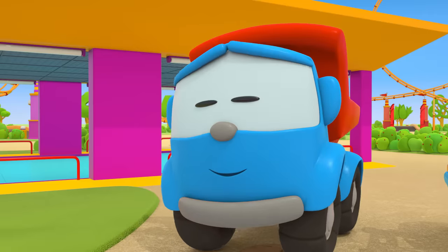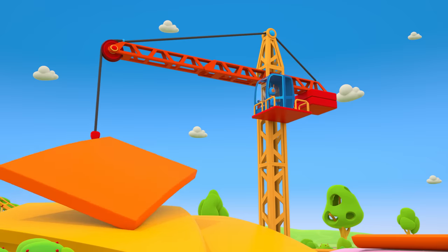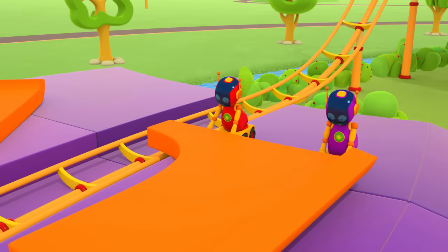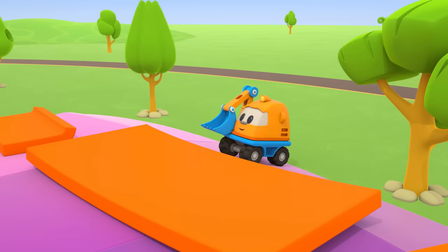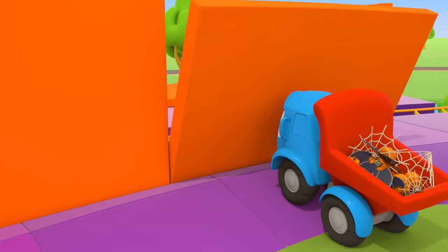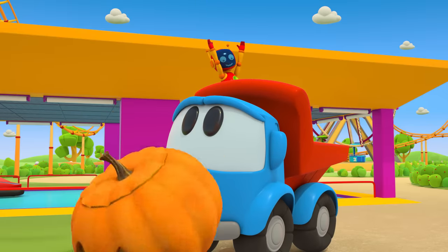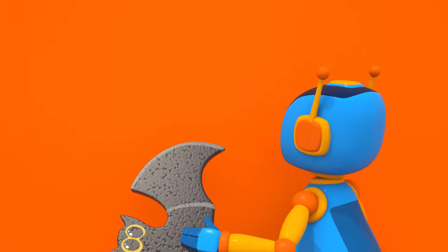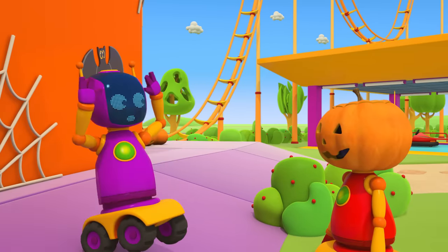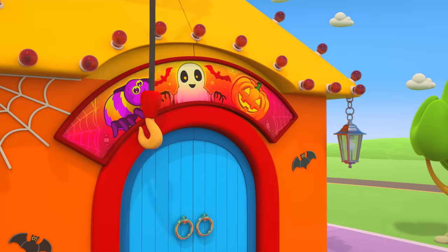The robots are here already. The crane is lifting up the heavy panels and the robots are working hard. And Scoop! And Leo! They need to put the pumpkins out in front of the entrance. They're sticking a bat on the wall, putting up a spider's web. Don't be afraid, little robot! Above the gates they're hanging a picture of a spider, a ghost, and a pumpkin.